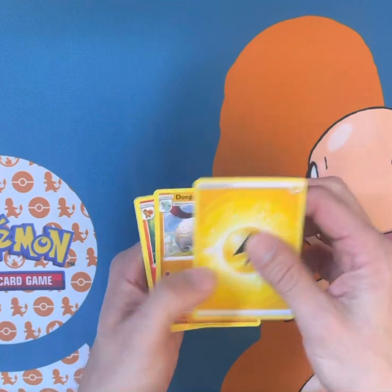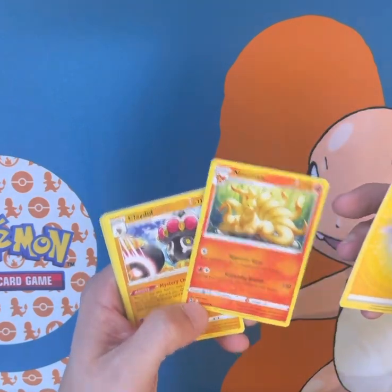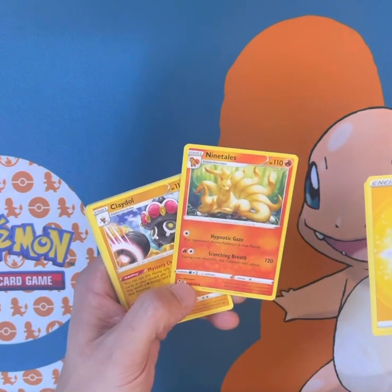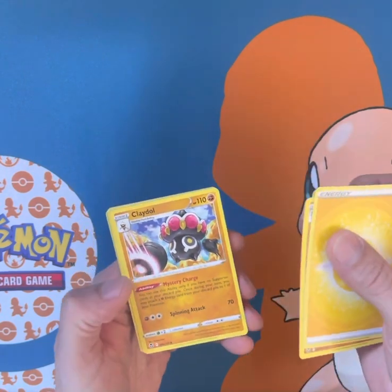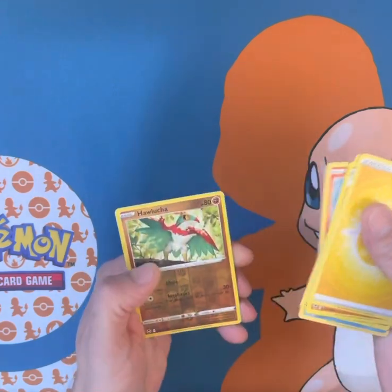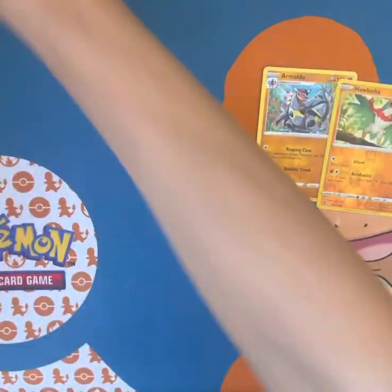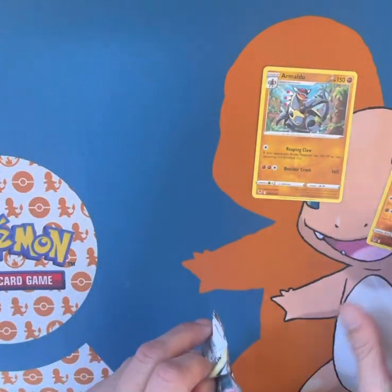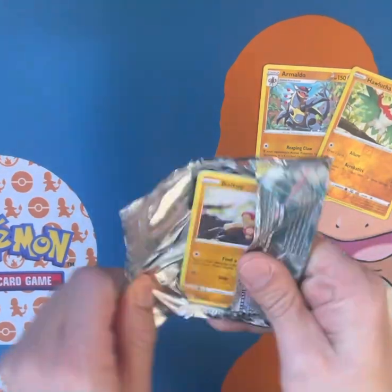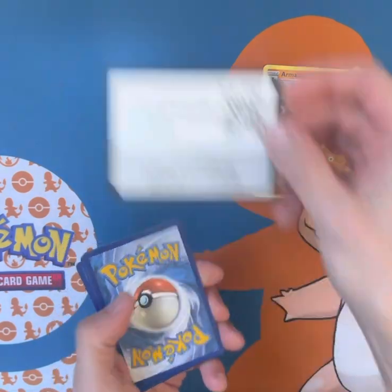Okay, let's see — Lightning, Ninetales. Oh, that Ninetales looks nice. It evolves from Vulpix though. That's actually a pretty good card if you get that evolution, except for the fact that you can't attack on the next turn. Claydol, Growlithe, Mr. Mime, Wailmer, Murkrow, Amoonguss, Hawlucha, and an Armaldo. That Armaldo is not bad either — 160 damage. Let's see how hard it is to get that evolution. There's another code card.